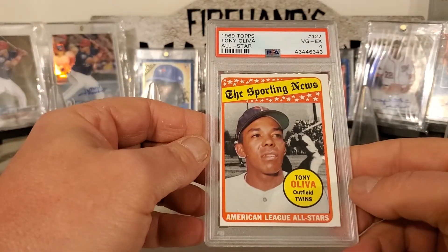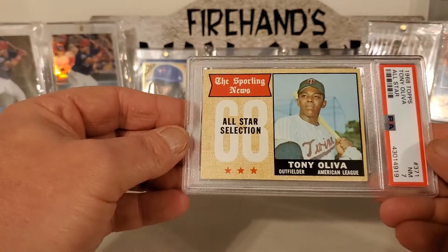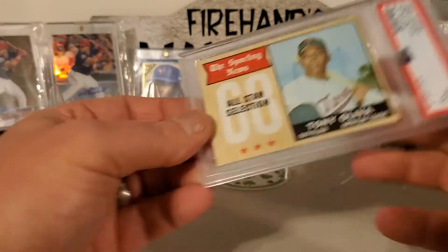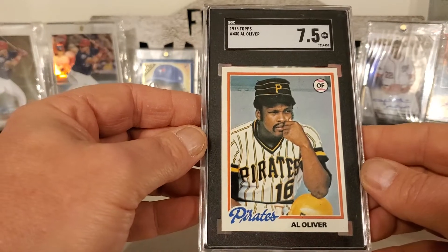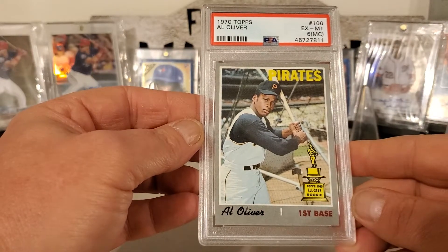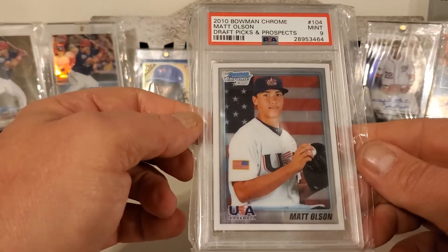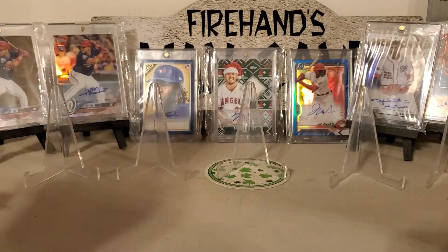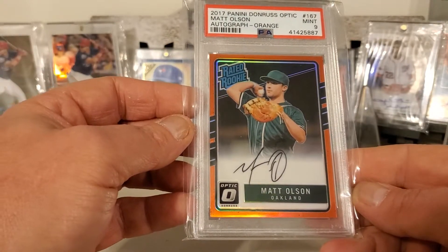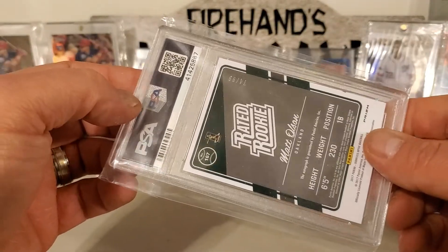69 Topps Tony Oliva. And here's a 68 Topps All-Star. 78 Topps Al Oliver — it's a great looking card. 70 Topps cup card. Matt Olson, 2010 Bowman Chrome Giraffe Picks and Prospects. 17 Panini Donruss Optic, the autograph, orange, 74 out of 99.